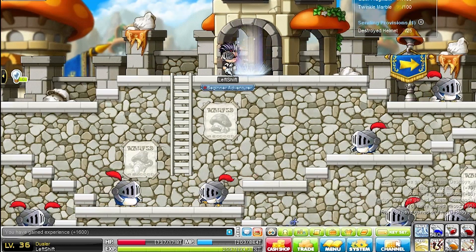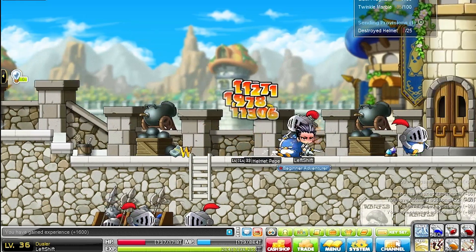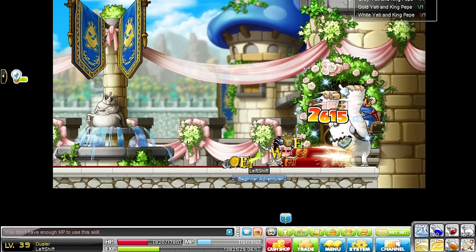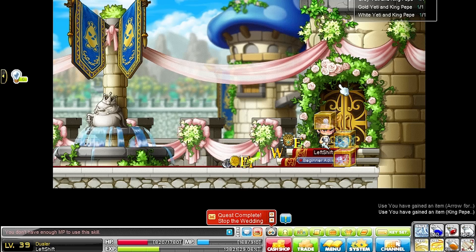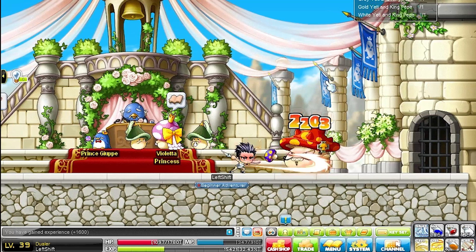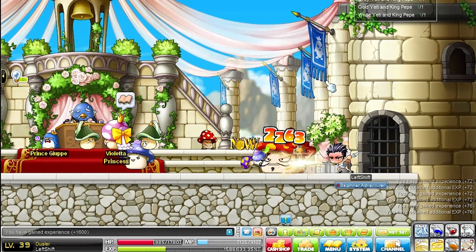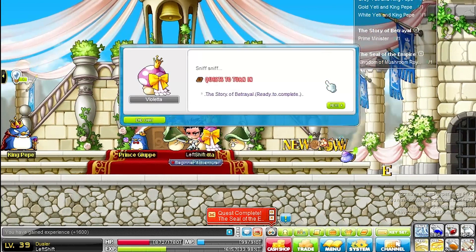If you fancy grinding, go to the large Mission Kingdom map — it's in every version. It's a very large map with a lot of spawn, so you can just keep hitting those buttons and killing those monsters. Don't forget to do the King Pepe quests here too, because the XP is quite good. As a dual blader, you can use your invincibility frames to dodge attacks. If you're a Page, you just don't take any damage — quite useful.